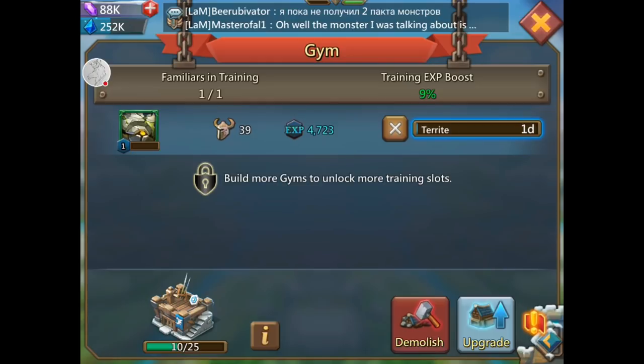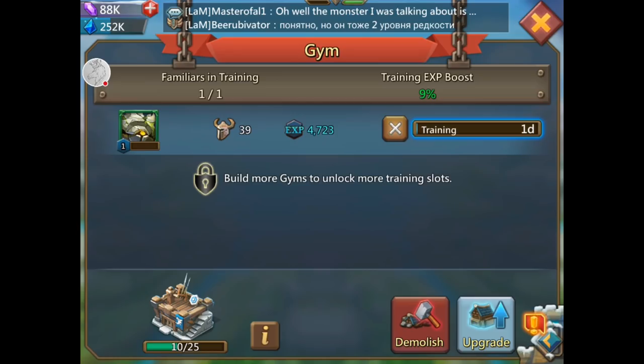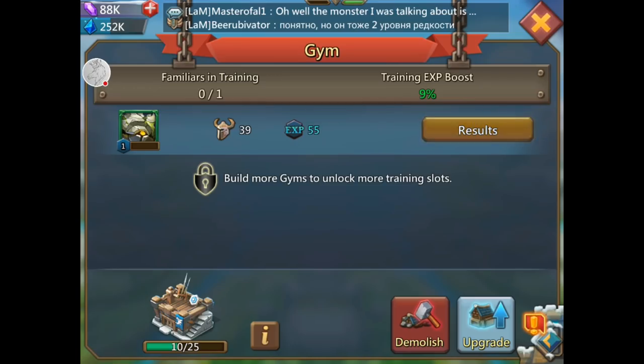Now I'm gonna show you something I didn't know you could do until I did it. I was training one of my monsters and wanted to start another one with one day left, so I cancelled. When you cancel it says 'end this training session, collect the results.' Your familiar may not get any XP if the training session is too short. I tried it with only 20 minutes and got nothing, but if you've had it going for six hours you will get some XP.